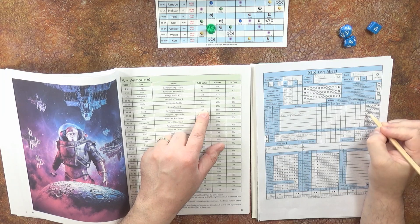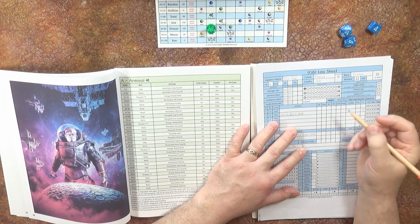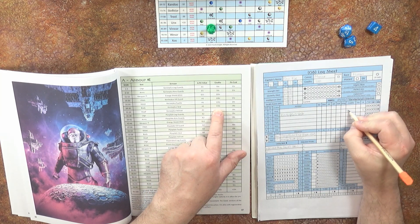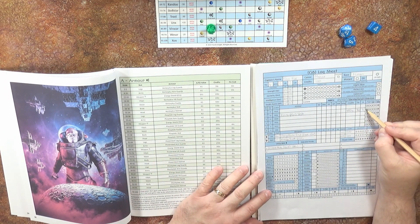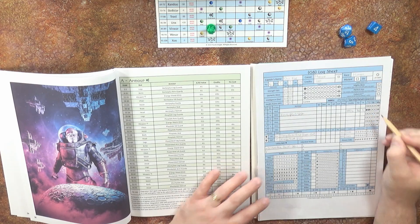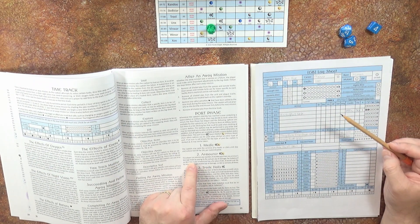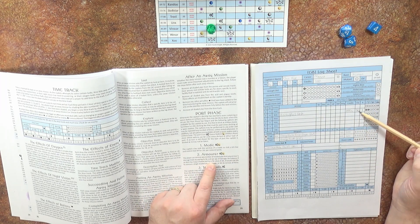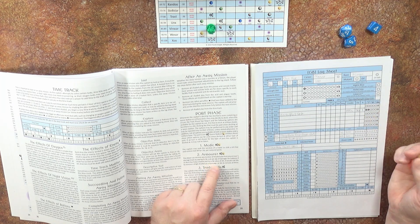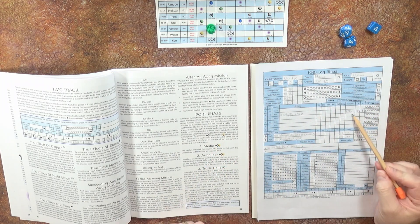The Kevlar Plus vest is an A1 armour, costs 150 credits, and it costs 30 to repair. Let's say we just finished an away mission and had suffered two pips of damage. You'd go to the armourer at either a space station or a military dock and pay its fixed cost: 30 to remove one pip and another 30 for the second pip, so 60 credits in total. Then you deduct 60 from your credits and your armour is repaired.